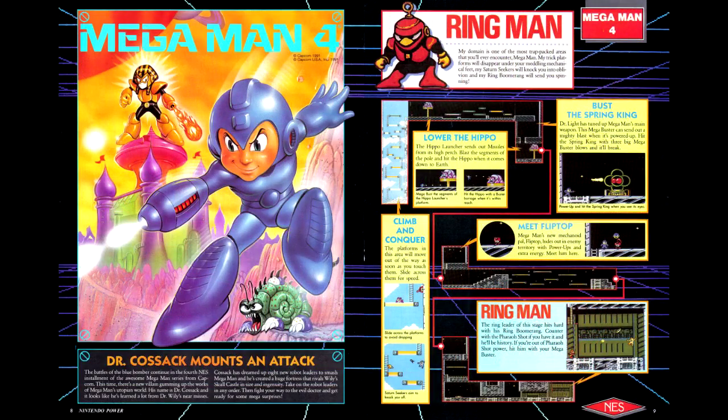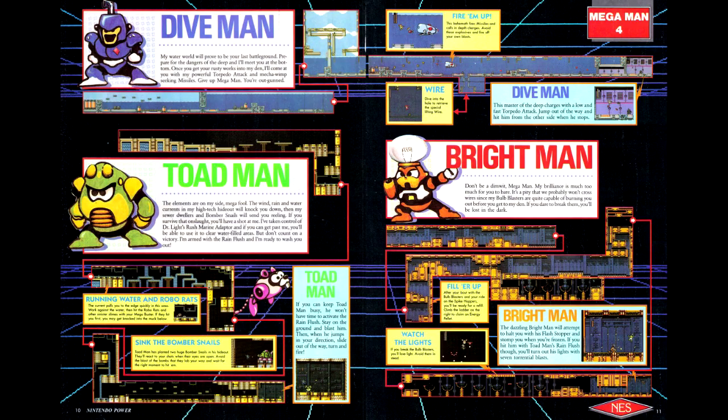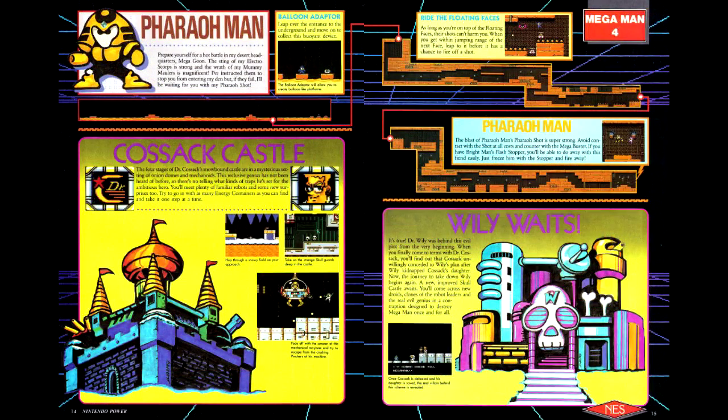Our next game is Mega Man IV, now with a new villain, Dr. Cossack — well, actually not really Dr. Cossack, because Dr. Cossack is really a proxy for Dr. Wily. We have level maps for all the Robot Masters, but they don't really give a boss order. There's kind of an implied boss order based on what order the maps are done in, but it's not explicitly stated. We also look at maps of Dr. Cossack's castle, or Dr. Wily's castle.